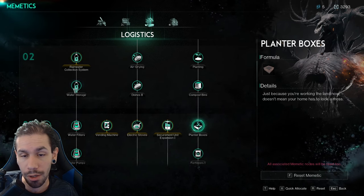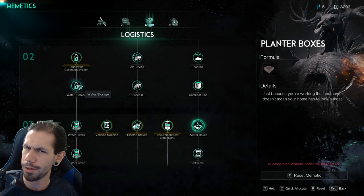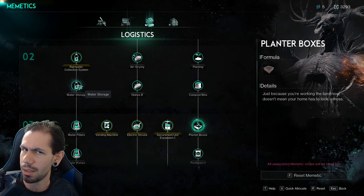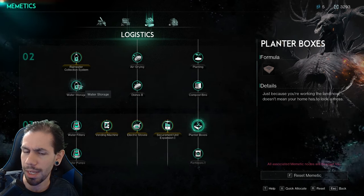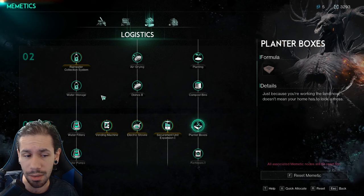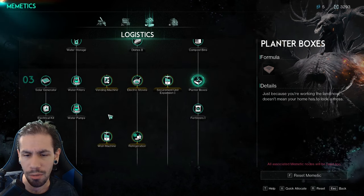You are going to have to water your plants. For some reason, when it naturally rains it doesn't seem to really irrigate your plants that well, so you are going to want the water collection system so you can water them yourself.